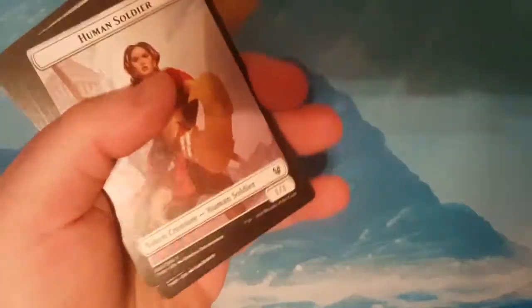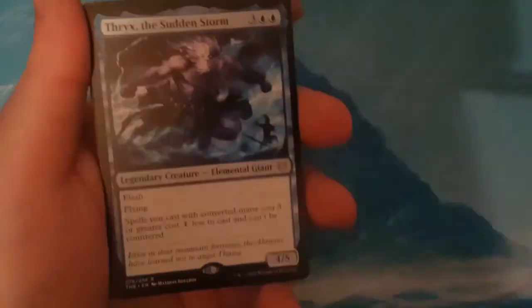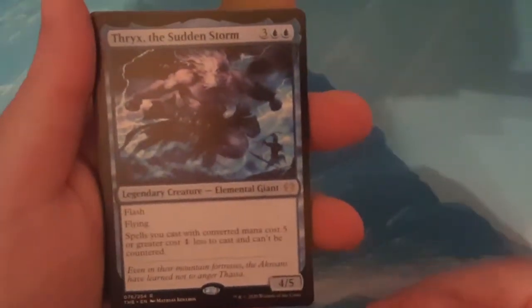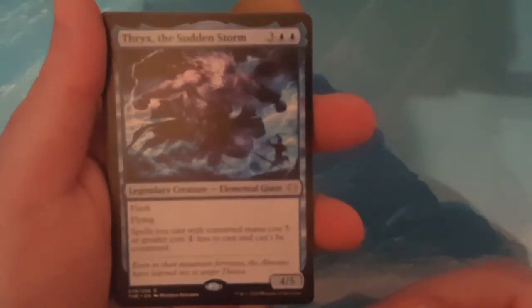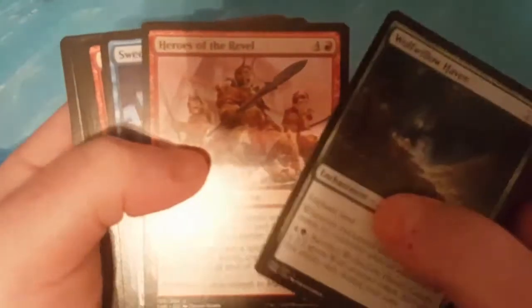I wish I could get my hands on some of the older Counter Magic that was foiled recently, but unfortunately they're too expensive for my tastes. Thrix the Sudden Storm is my rare in this pack. I pulled two of them from the last box, so apparently that's the most common of the rares I'm going to pull.